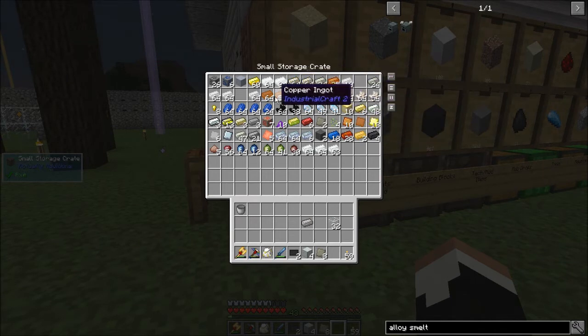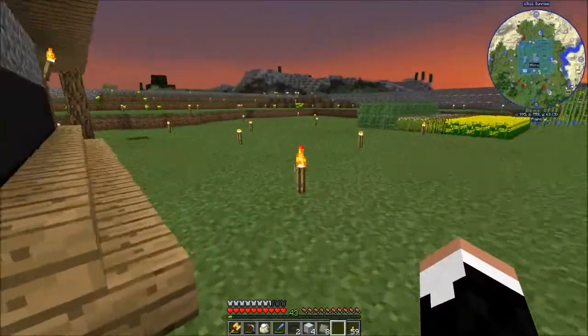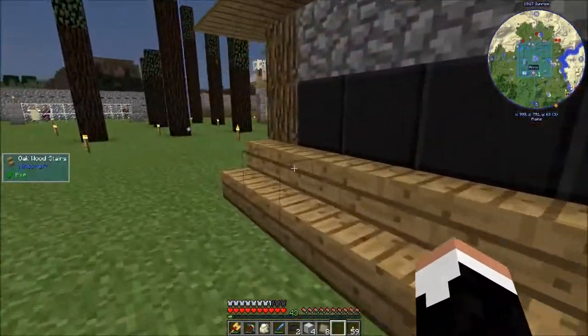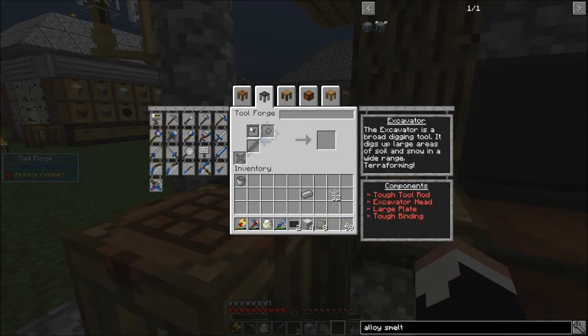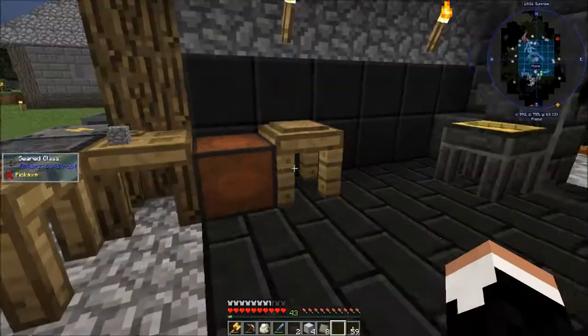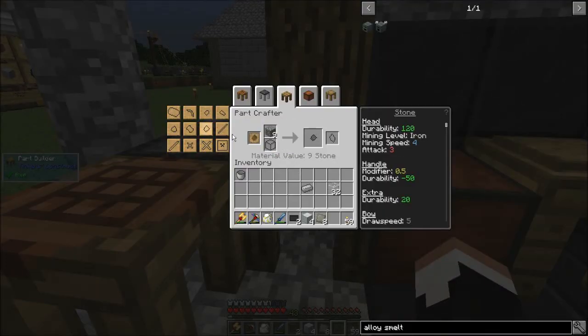Let's go ahead and make another tool I've been intending to make for a while — we're going to make an excavator. Because with an excavator I can just go out and dig up crap tons of sand in no time. The excavator takes a plate, the head, and a couple other components — I've got everything but the excavator head.